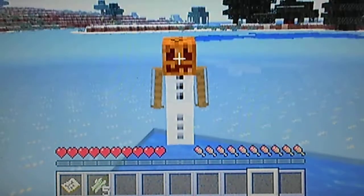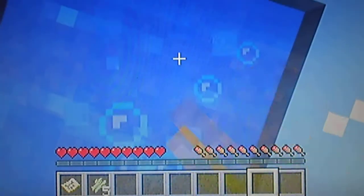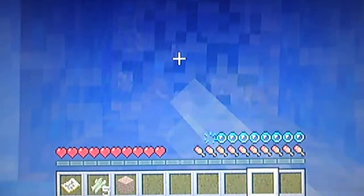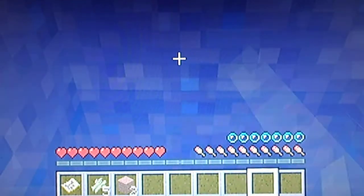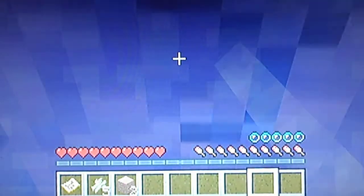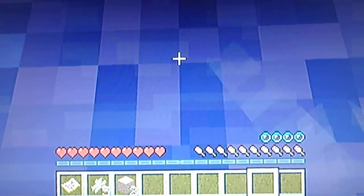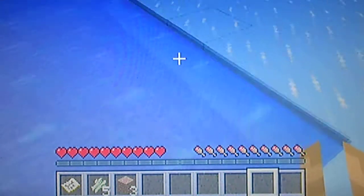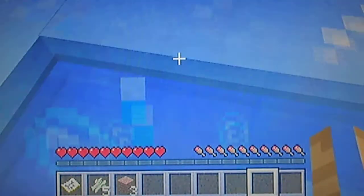Yeah, as you guys see it won't let me go in, so let's break it and see what's under here. That's kind of weird too because it's like all dirt over here. And yeah, there's the thing right there — it's just all dirt. There's some sand right there, so let's go see what's under that dirt.